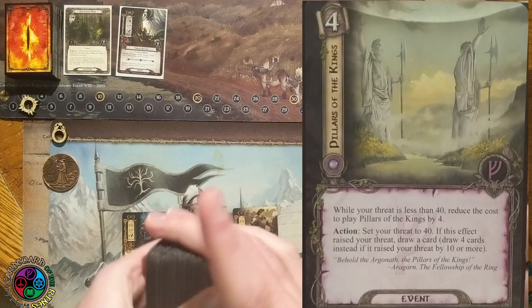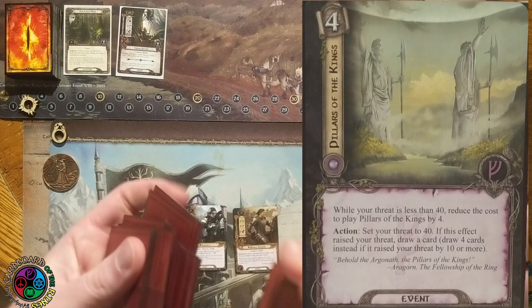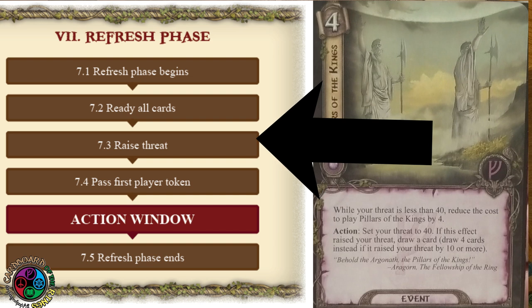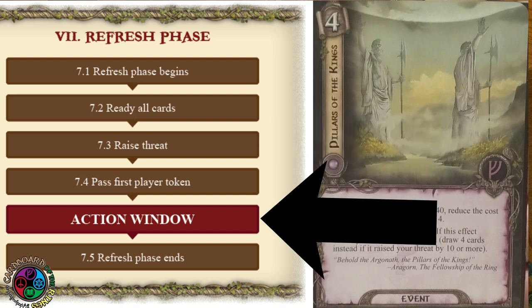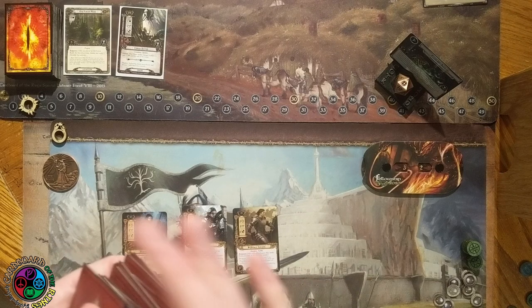The final card I wanted to talk about is Pillars of the Kings. Action: set your threat to 40. I just wanted to remind you that if you wanted to do this during the refresh phase, you have to raise your threat first and then the action window opens up. So if you go into the refresh phase with a threat of 49, you would actually hit 50 before you have a chance to play this card. You actually have to play this card before the refresh phase if your threat is 49 and you're about to lose. The action window is after you raise your threat. That's all I wanted to mention about these Gondor cards — the rest are pretty straightforward.